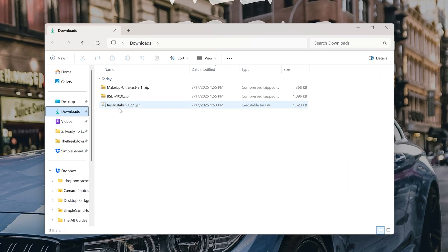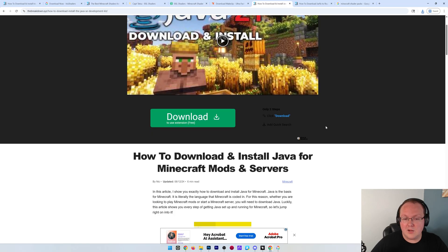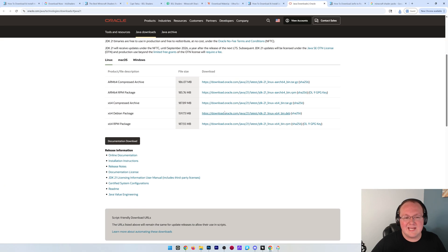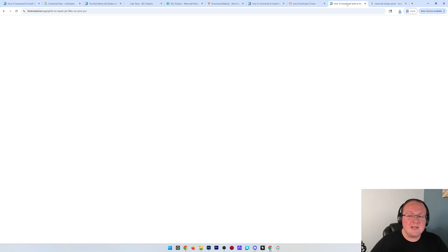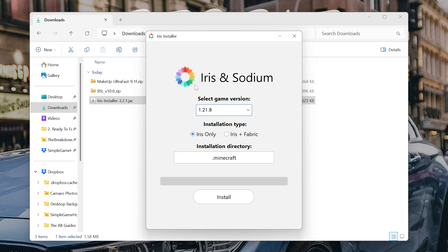From your Downloads folder, double-click on the Iris installer and it should open with Java. If it doesn't, you need to get Java from the link in the description down below, or just Google Java 21 SE Download. Once you're there, click Download, then download it for Windows and the installer will install just like any other program. You may also need to run the jar fix that links Java to Iris Shaders, making them work together. With the Iris installer open, make sure 1.21.8 is selected, choose Iris Only, and then click Install.